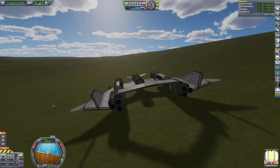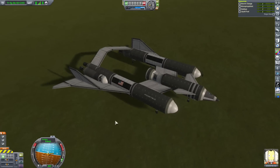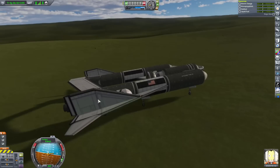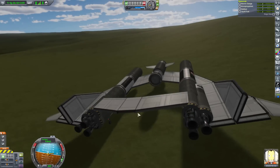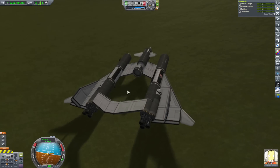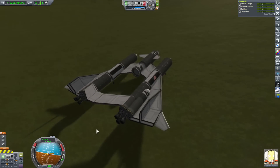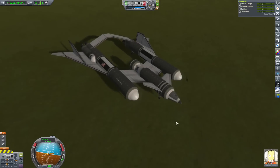Ladies and gentlemen, this is it for now — it's a success, yes! I don't think I have to mess with these at all. That works! And I believe the craft that detached from it has almost 4,000 delta-V, so that's plenty to go to the moon and come back.